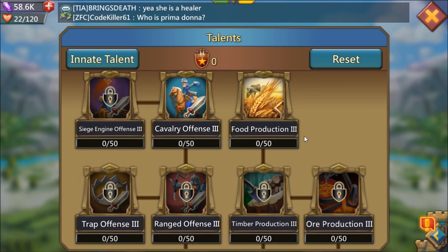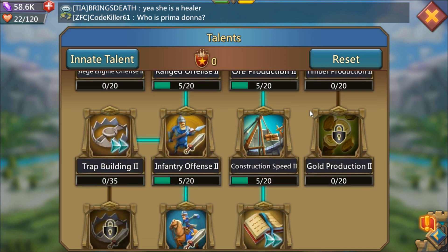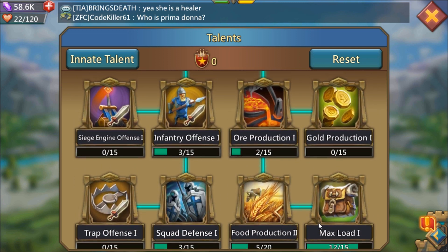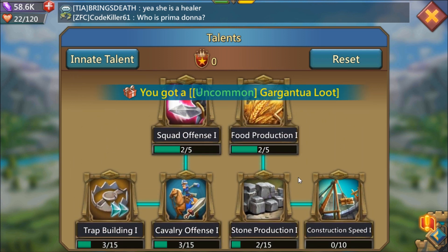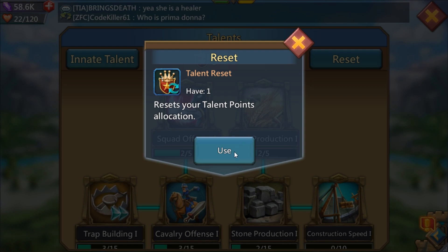On my level 60 account I have way more points available, so I keep points in research two and research one and max those out because I'm constantly doing research on my main account — that's how you build your might. You always want a really high core might. Let's reset and get onto the turtle build.